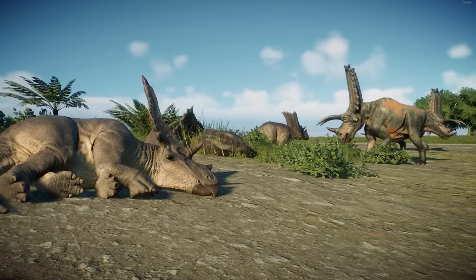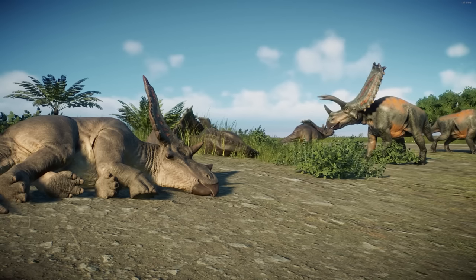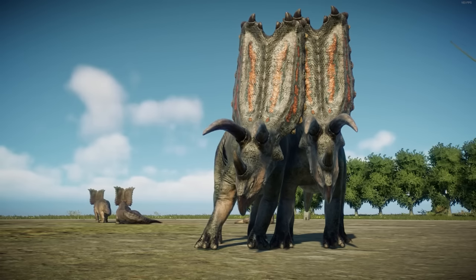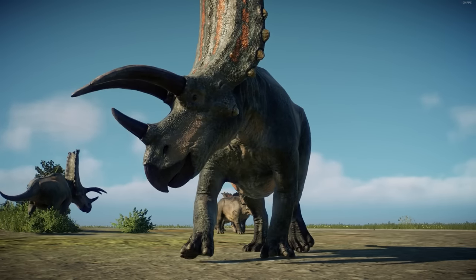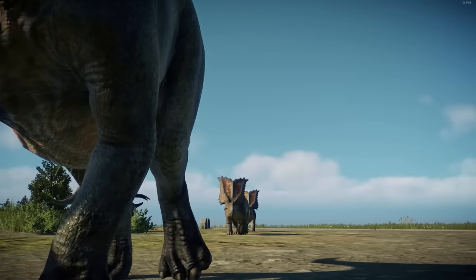But keep in mind that many animals look quite different and have different colorations when they are young as opposed to when they are fully grown, so you don't have to give them similar skins. The combination of Pentaceratops and Chasmosaurus is pretty convincing as parents and juvenile, considering they have a similar shape to their crests, and I really like the gray and orange skin patterns matched up. As the baby grows up, the crest and the limbs would elongate with development — at least, that's the headcanon you have to imagine.